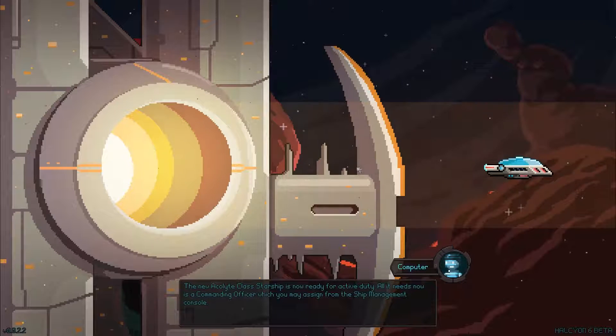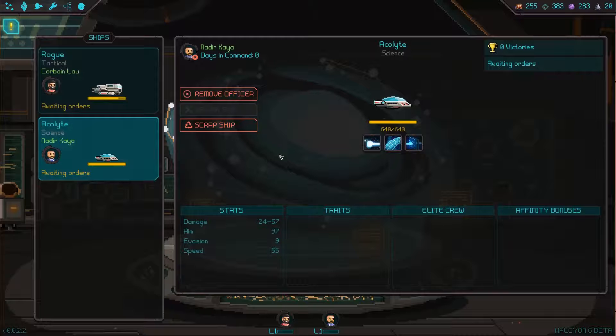The new Acolyte class starship is now ready for active duty, all it needs now is a commanding officer. So Mr. Science got his science ship.